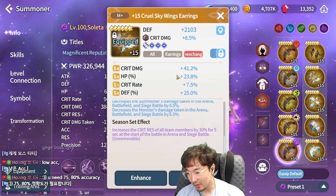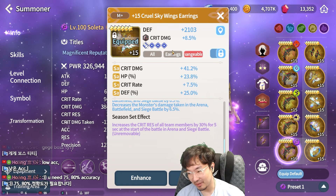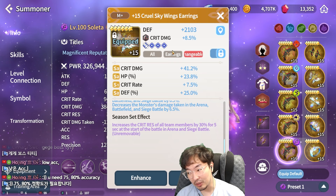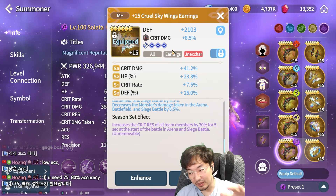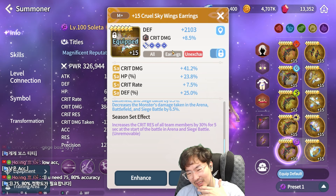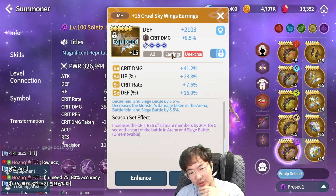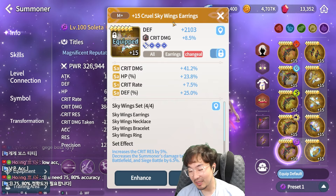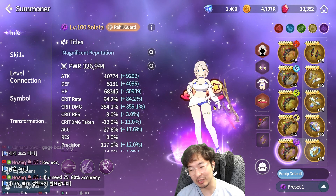Without the season bonus, it's just 5 seconds. If you use the Moon Legacy set, at least you can prevent the first debuff before 5 seconds. But Critical Resist without the season bonus is also useless. So I don't recommend using the Skywing set without the season bonus.